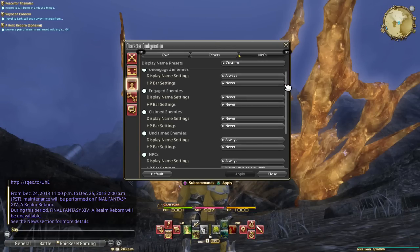Now, NPCs — all the stuff that you can't control — it's fairly simple. Unengaged enemies and unclaimed enemies are basically always showing their name above, because you might have to pick an enemy for a quest and things like that. As for engaged and claimed enemies, that's basically things already in battle, and that information is already going to be displayed in your target box, so you don't really need to see that.